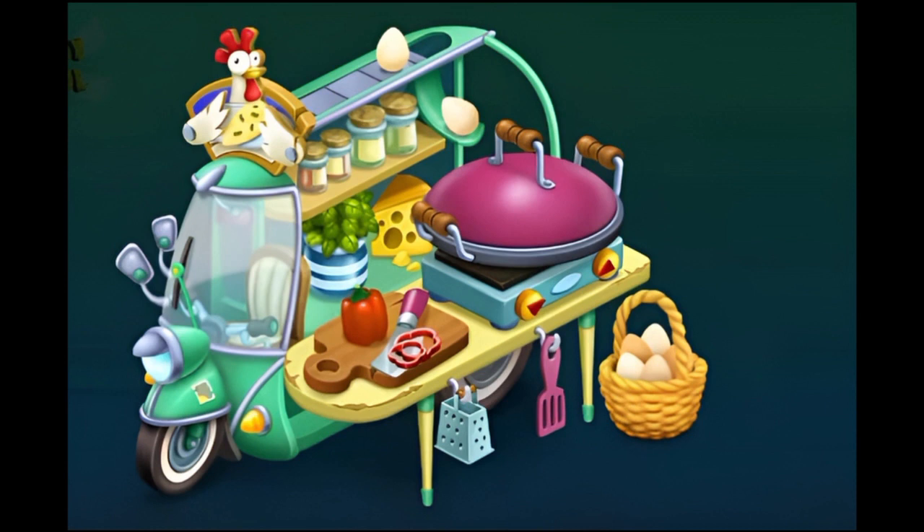Surprise! This new update also brings a brand new machine in the game — the Omelette Station. I'm so excited. You guys know that I love new machines in the game. Looking at the design, it's very dynamic. I love the way we have so many delicious ingredients scattered around — there's a basket of eggs, kitchen utensils hanging, cheese, bell pepper being cooked, and of course it's located on a scooter with Mr. Chick Norris at the top working as a brand. I love how different this machine is and I honestly was not expecting it. I also love the fact that this machine is actually on a scooter — it's so cool.